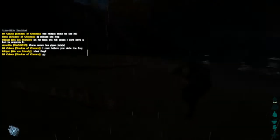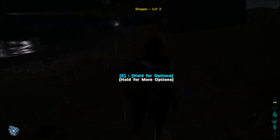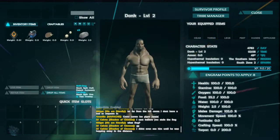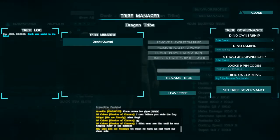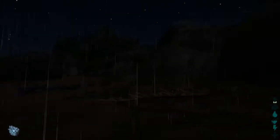Let's go through the tribe creation process. You can do it one of two ways: go up to somebody and invite them directly, or go into your tribe manager first and name the tribe before recruiting. Going to name this 'Dragon Tribe' and create a new tribe. Once created, close the inventory screens and go look for your tribe members to invite.